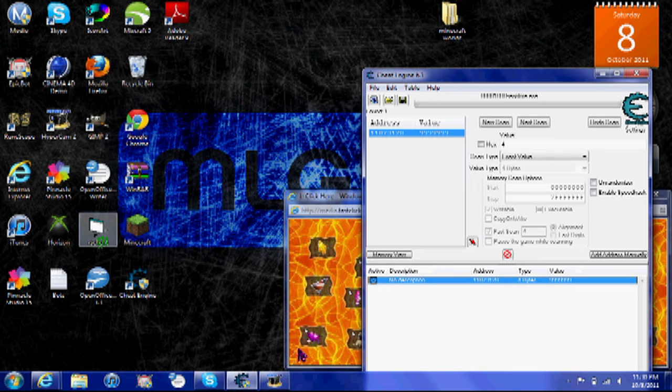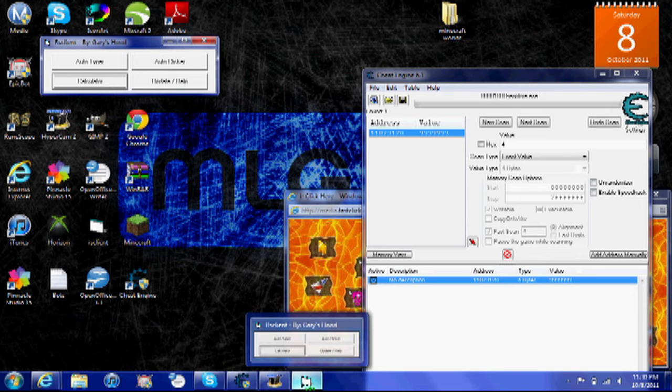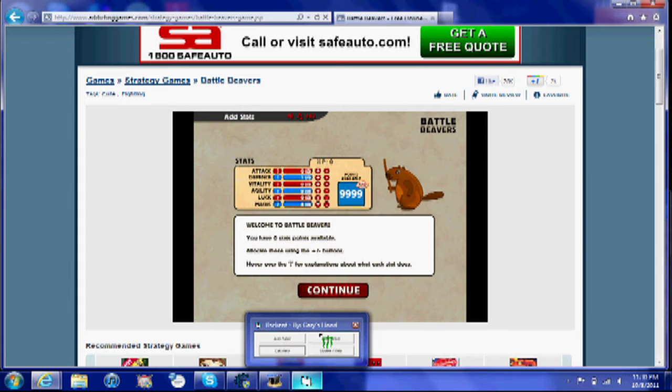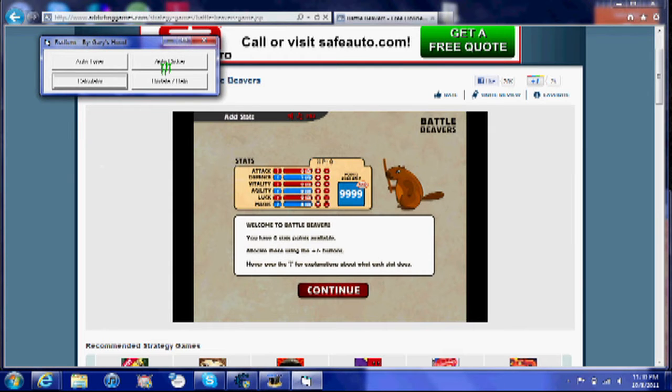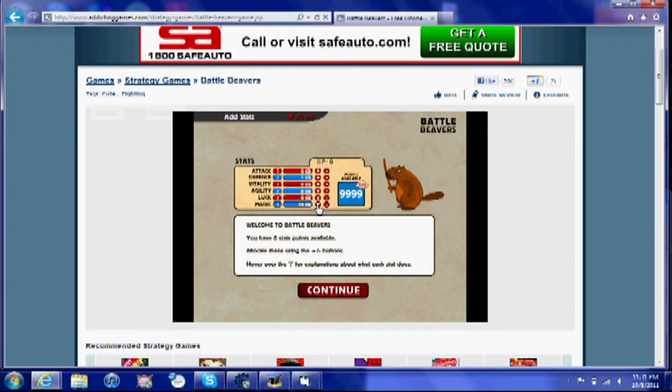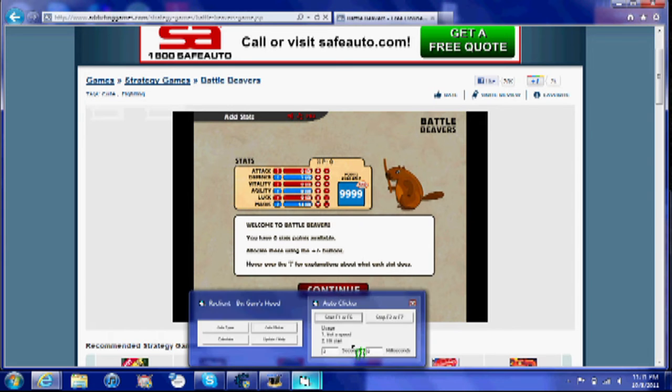Another thing you might want to use is this tool called RS Client. It clicks for you, so if you set it to click, you could make your skills go up really high. I have a Mac, so I'm not going to do a very high setting because I can't stop it with my F12 key or F7 or whatever it is. But you can see it's clicking for me even though I'm not actually clicking. You can just stop it now.